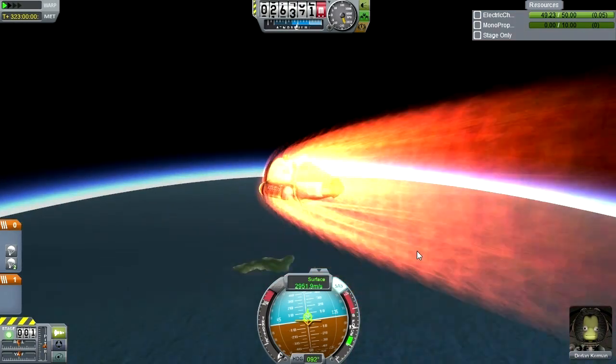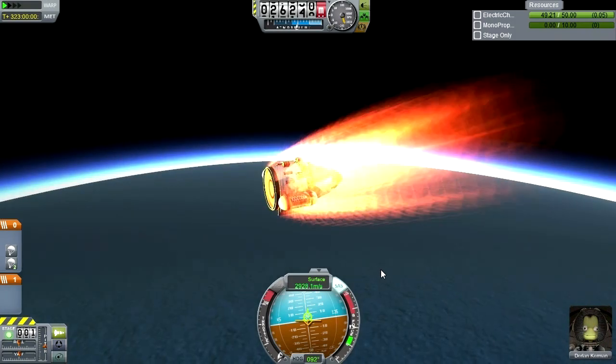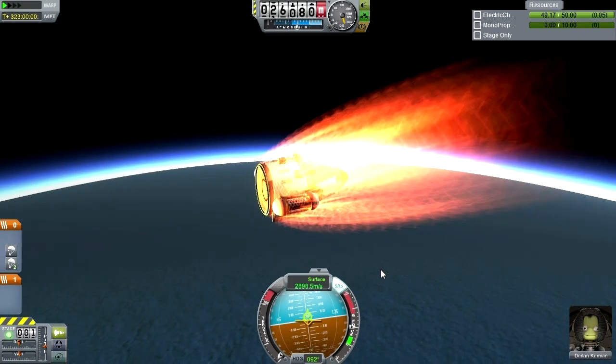The question is whether I slow down enough for parachutes — if that's even an issue in stock. With Ferram Aerospace and Deadly Reentry, those parachutes can snap off. But I forget if that happens in stock, and since I haven't had it happen to me in this series, I still don't know. Looks like the other stages have disappeared — at least it's recognized that I'm no longer attached to them. It's just us and the parachutes.